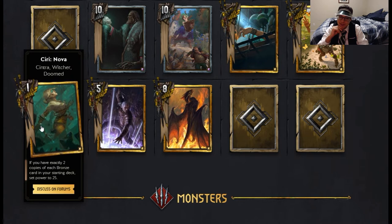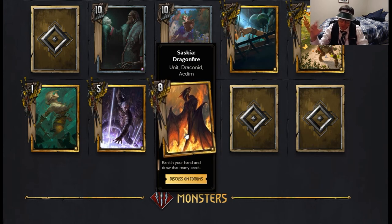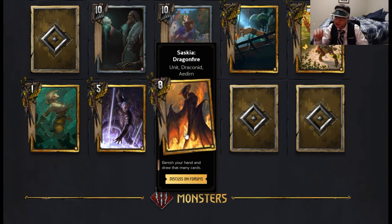The deck I see you playing this in is with Saskia Dragonfire in a Francisca Mulligan deck. You Mulligan out all your silvers and golds, then play Saskia Dragonfire — destroy the rest of the bronze cards in your hand, draw the remaining cards from your deck, and a large portion of them will be golds and silvers. You suddenly have a high-tempo deck full of golds and silvers, and you can renew Ciri if they scorch her. The bronzes also have to be standalone cards — not synergy cards — and cards that are best in triplets like Blue Mountain Commando wouldn't make sense in a Ciri Nova deck.